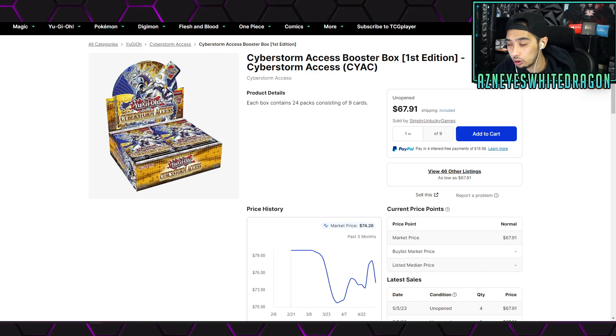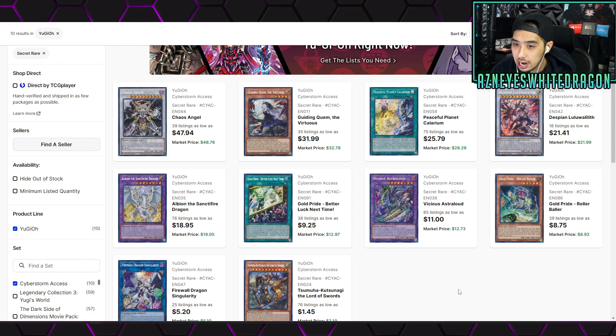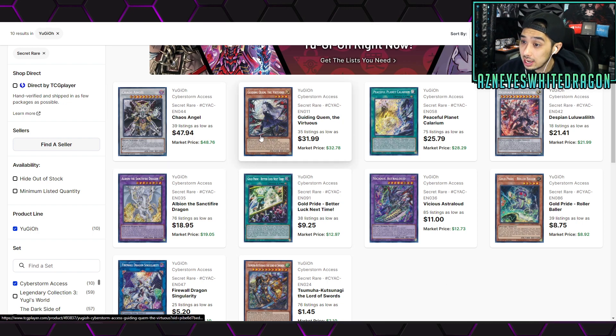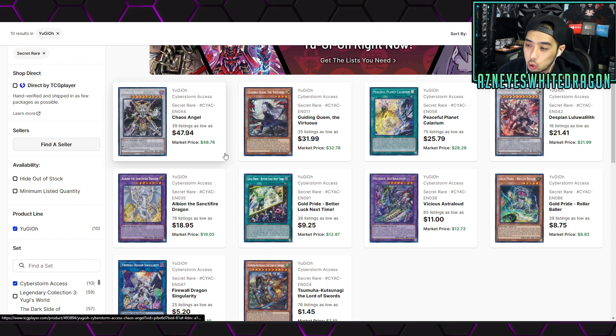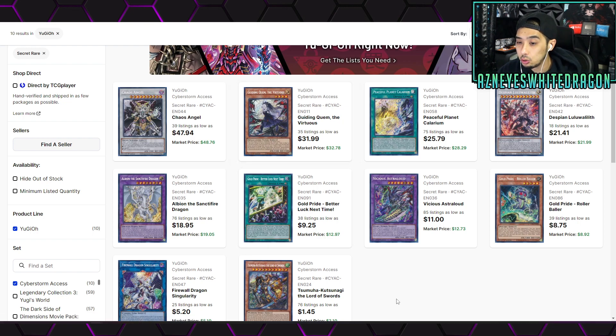As of May 5th, 2023, the booster boxes are about $67 — so roughly $70 for the set. You're going to get double secret rares. On average, if you're looking to go plus off pulling the two hottest secret rares, there is no guaranteed plus. Chaos Angel is almost $50, but even if you pulled Chaos Angel and the Guiding Quem, you're still barely going positive. You'd have to pull the two best secrets to really come out ahead, unless you're getting a starlight rare.